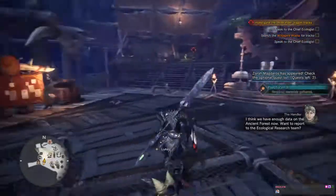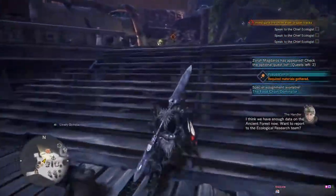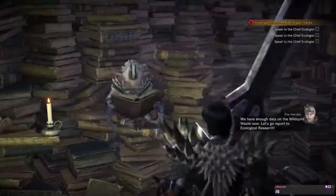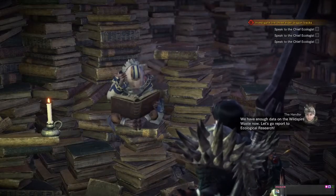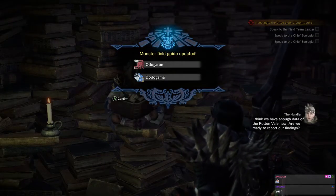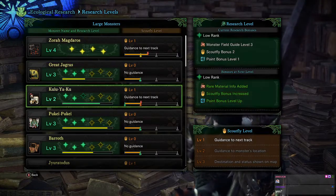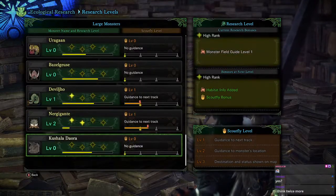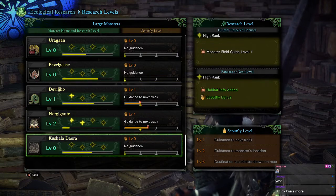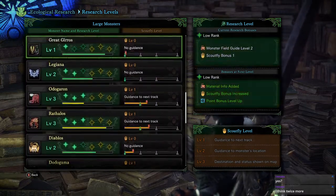I think we have enough data on the Ancient Forest now — want to report to the ecological research team? We have enough data on the Wildspire Waste now. We get it, Handler, thanks. Let's do this ecological research. I think we have enough data on the Rotten Vale now — are we ready to report our findings? I think they just handed them all in. Spoiler alert, game — telling us what one of them is.